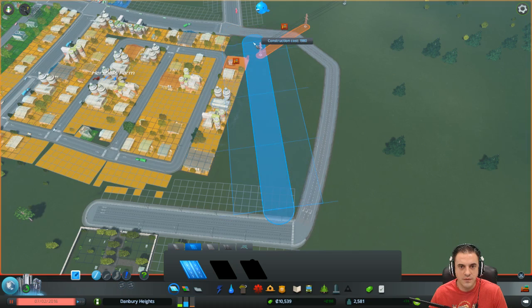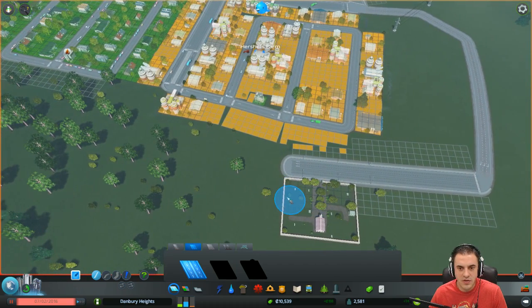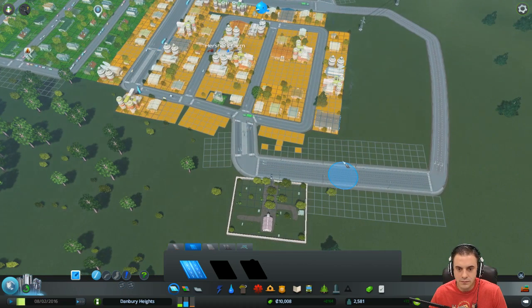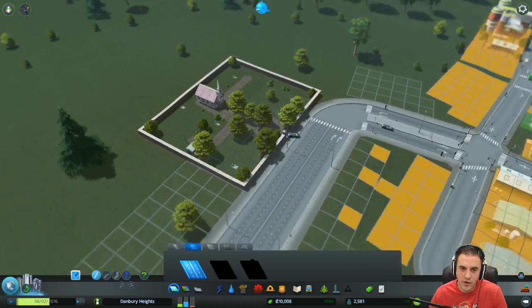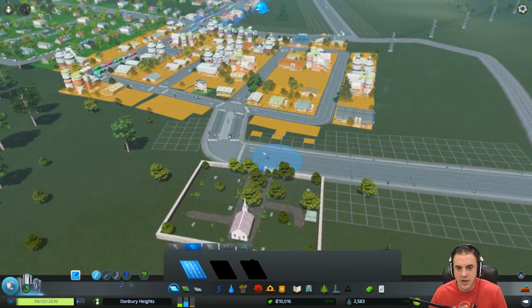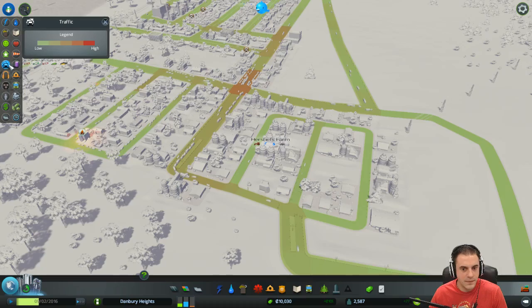We're going to lose part of Herschel's Farm. How do we get them back? Actually, we could just connect here to here. There we go. There goes the hearse — it has traffic. I love that the game actually works like that. That was clearly a blunder on my traffic mistakes, but I like that it doesn't penalize you.